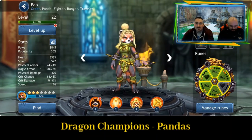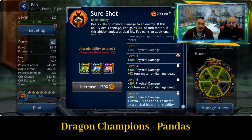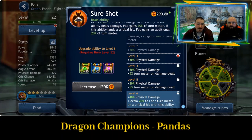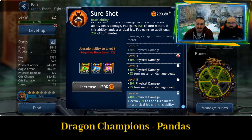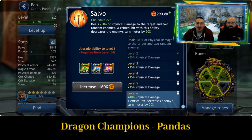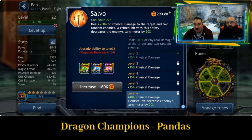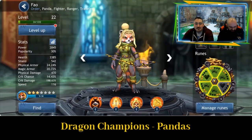Foul — for me, she's very much a damage dealer. Sure Shot deals 25% of physical damage to an enemy. If this ability deals damage, Foul gains 20% of turn meter. If this ability lands a critical hit, Foul gains an additional 20% of turn meter — so you're just pushing out loads of damage and increasing the turn meter, doing more and more damage. Salvo deals 280% of physical damage to the target and two random enemies; a critical hit decreases the enemy's turn meter by 20%.